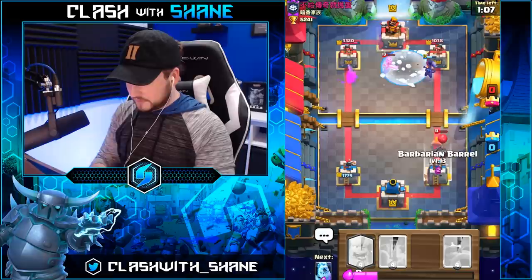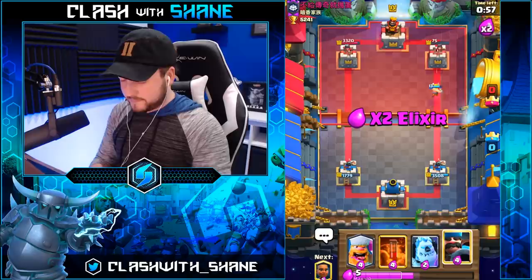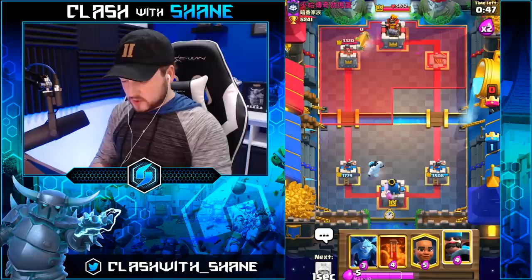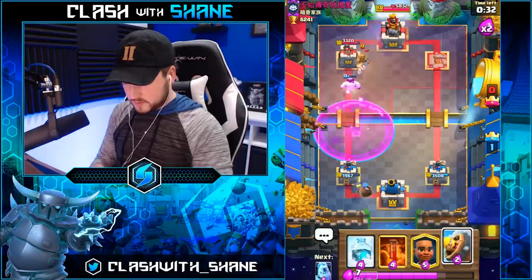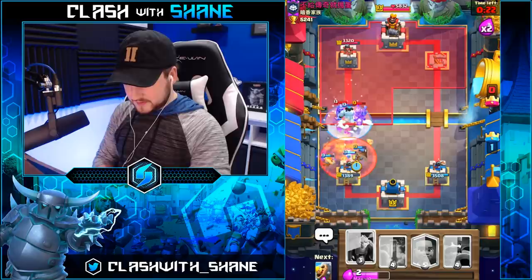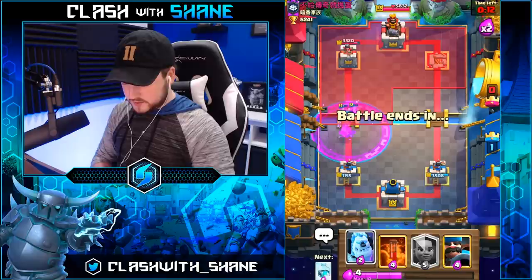If I would've frozen, the tower would be dead. But that's life. The Barb putting on pressure. Go Hunter right here. Can I just chill for now and see what my friend does? Ice Golem and then freeze. El Jack? Minions right here? We're defending, but are we winning? That's the question, guys. We're doing all right — we're surviving. Do I poison the ground? I think I do right here. This is how we win, and then we freeze over here.